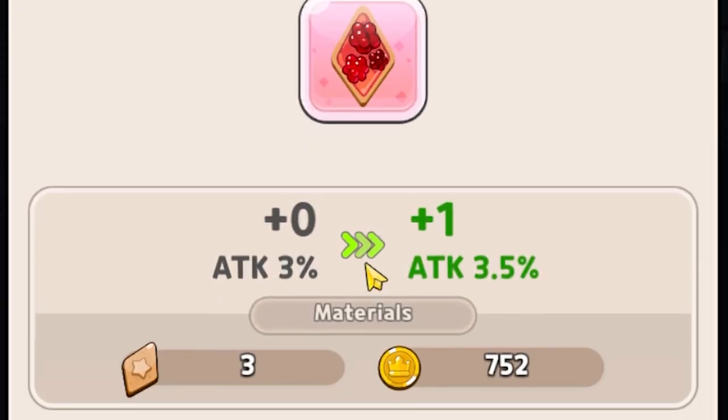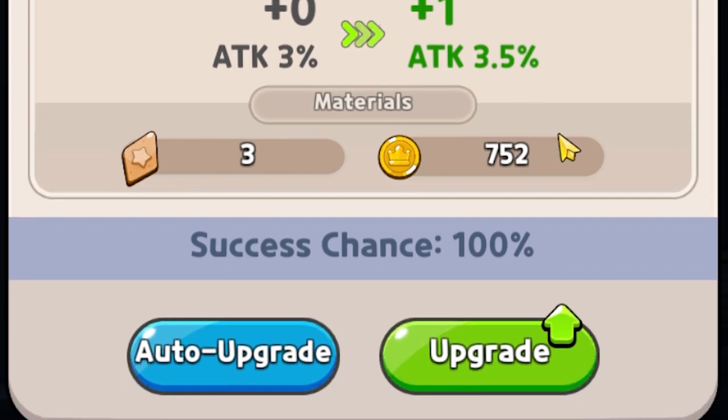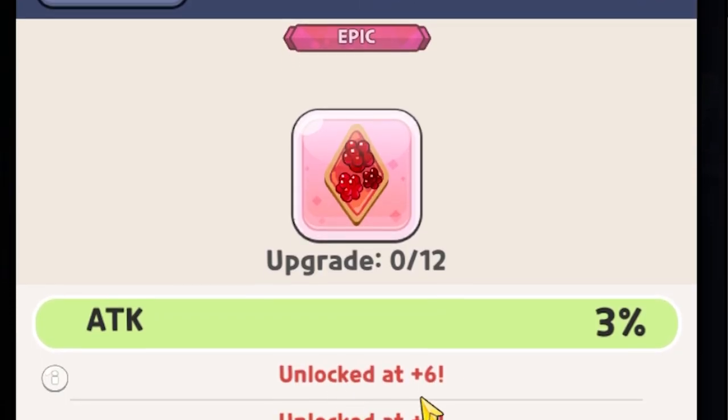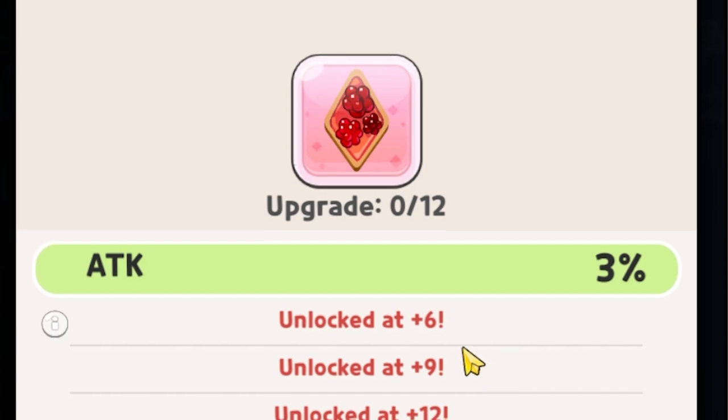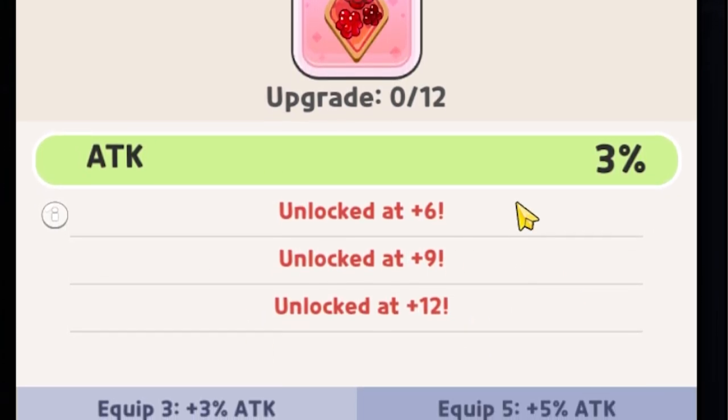When it comes to toppings, you can actually level them up to increase the stat bonus they provide. After leveling them up to level six, you will unlock your very first substat. The same goes for level nine and level 12, making it a grand total of three substats. This makes a massive difference — a maxed out topping versus one with zero levels will show a huge difference in your overall score, damage output, or skill cooldown.